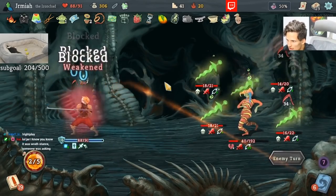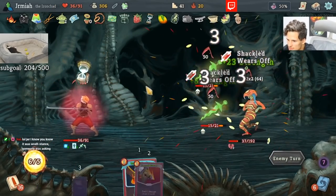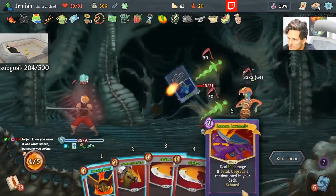I went for the risk play. Like I said, I play risk — I'm a grandmaster in risk. We take risks. And now we're looking for Hologram. There we go — everything's healed up, we can even heal up even further.